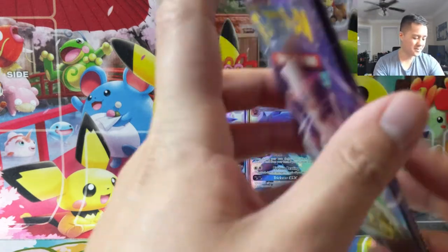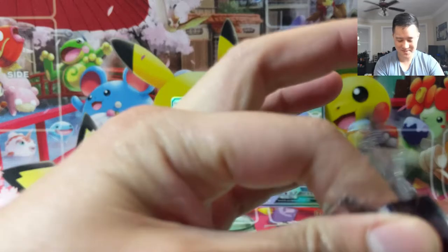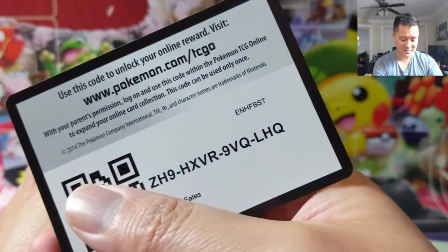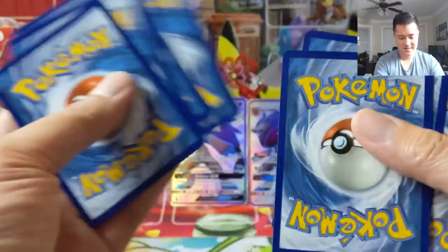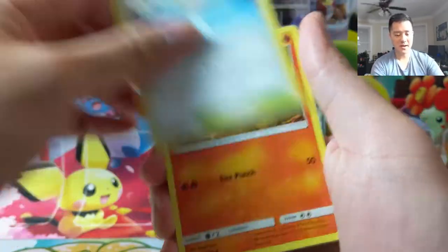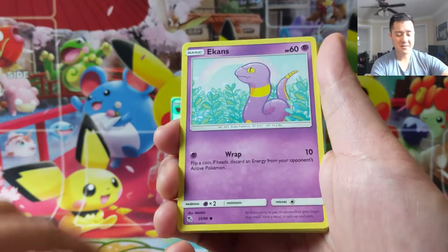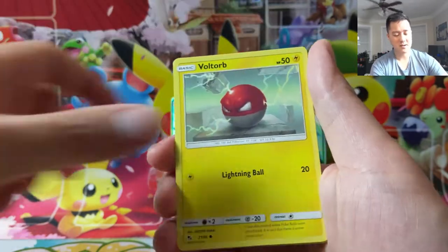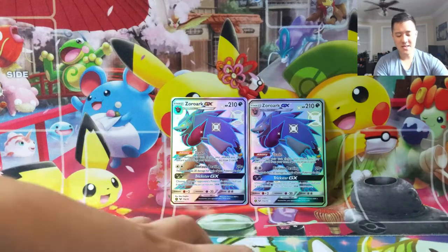Okay, all we had for that box was a Frogadier and Wigglytuff, but we did get a Cynthia. Let's get a much better ratio in this second box. So we've been doing a ton of openings recently, and I have to say it feels like the recent wave of tins is much better than previously — even compared to the ETBs, definitely the pin collections.